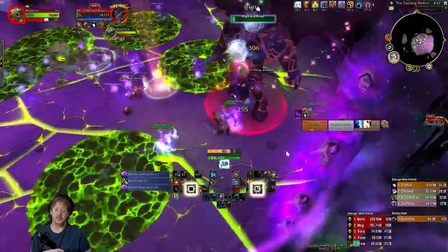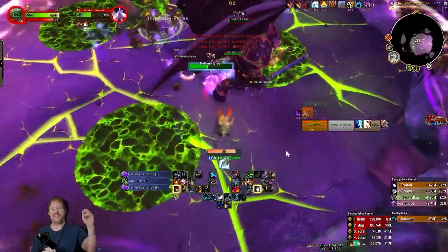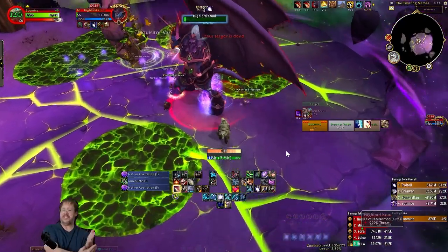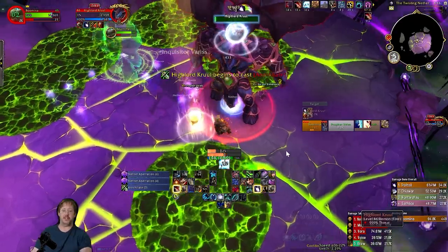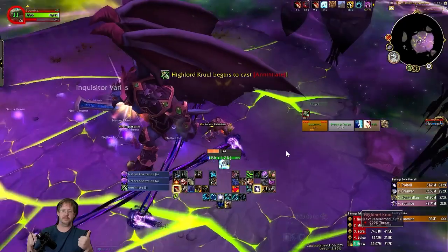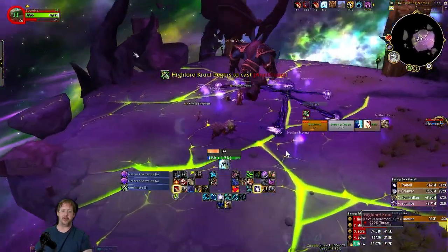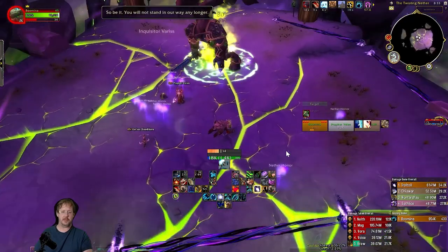And this is all you're doing — you're just waiting for the ads to come, blowing them up, orbing. If you CC Cruel as he's jumping, he won't leave a spot. Survival Instincts number four here — and we killed him right on number four. I kind of took my time a little bit. But that's how we do it.